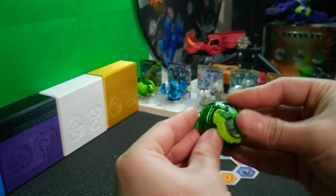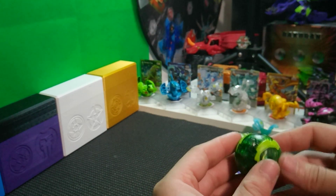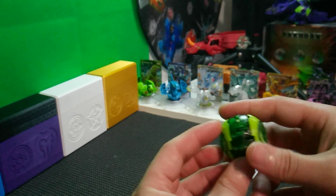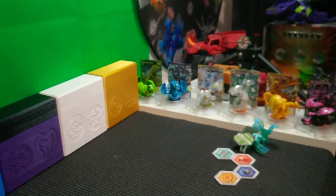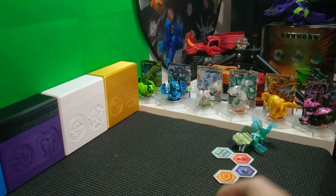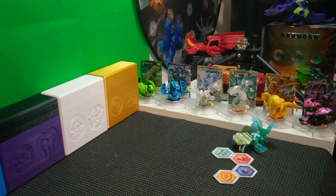I'm glad Spin Master is bringing back some of the legacy gimmicks like light up. And I'm definitely curious if they're going to bring back other things. They brought back the heavy metal or platinum Bakugan — so the special attack introduction of metal they brought back. They've brought back the Trap Bakugan with Geogon. They've brought back the Bakugan Battle Gear with Bakugir. So they're bringing everything back slowly and reintroducing it into the game with improvements.